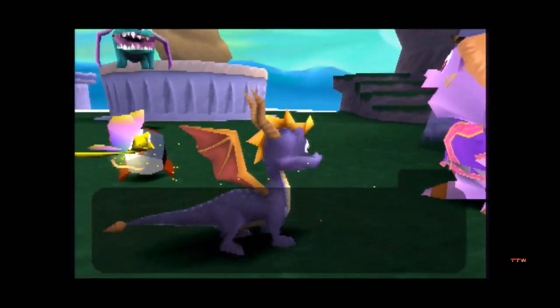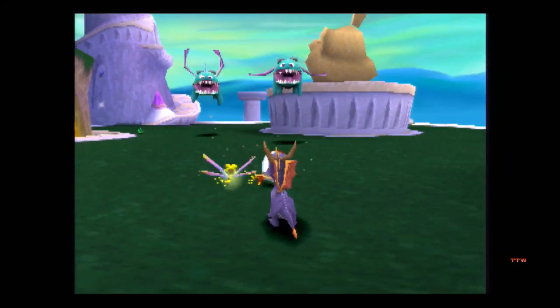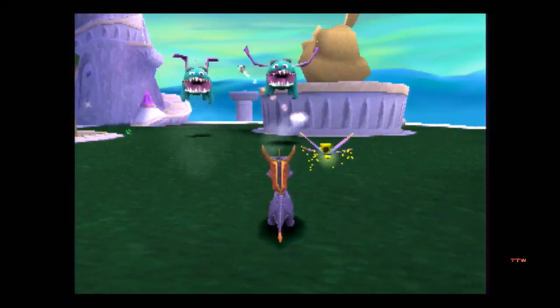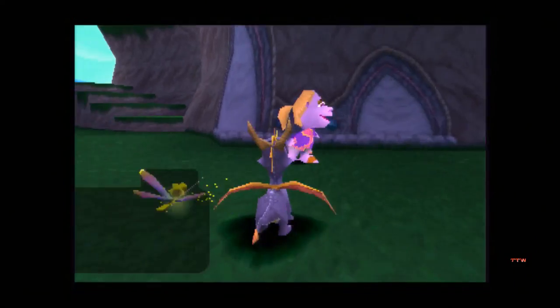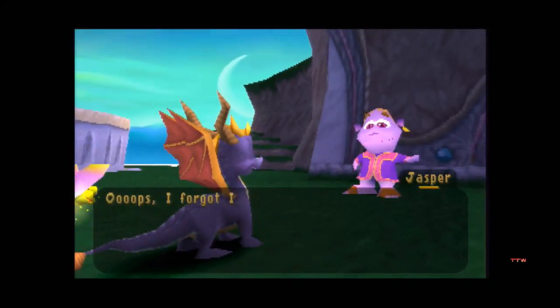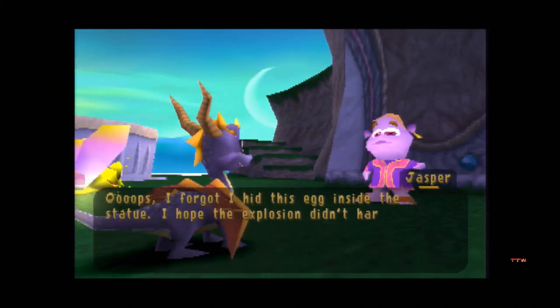I think my girlfriend just sent me a text message. Jasper, I don't want to talk to you until I've destroyed this — that's when I'll also answer the text message. Let's destroy the head of the Sorceress. Boom, boom! I forgot I hid this egg inside the statue — I hope the explosion didn't hard-boil it.